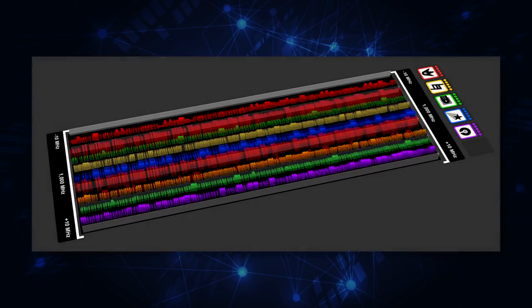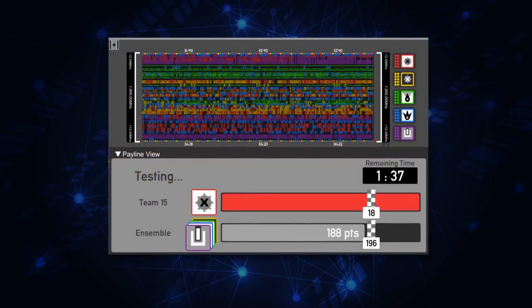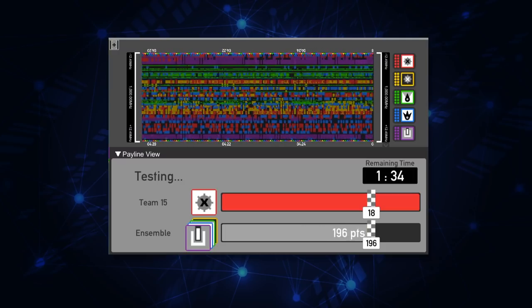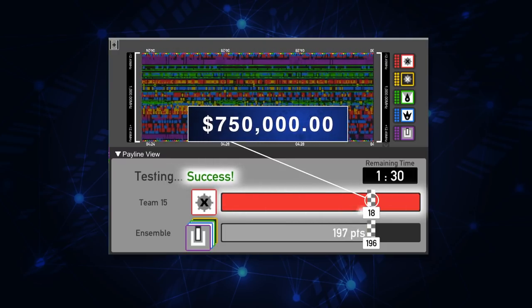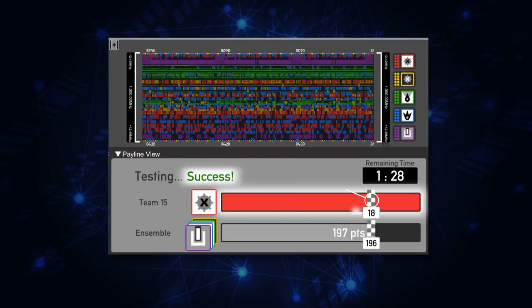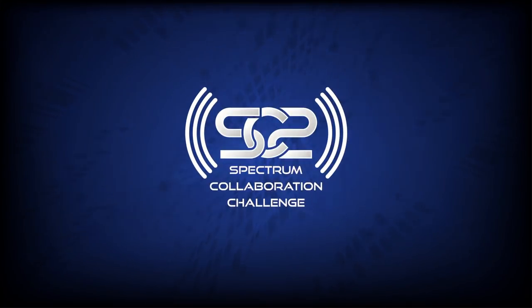Teams are then individually evaluated in a payline stage, where no spectrum restrictions are provided, and teams must collaborate to maximize use of the spectrum. This 'walls down' stage represents SC2's future of an autonomous spectrum management paradigm. To receive a PE2 prize, the score of a team's payline stage must meet or exceed the score of its baseline stage, while not degrading the rest of the ensemble's performance. Should this occur, we will have witnessed autonomy outperforming humans at the task of spectrum management for the first time.